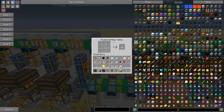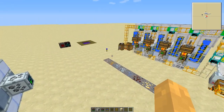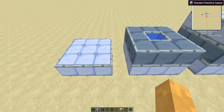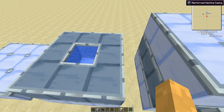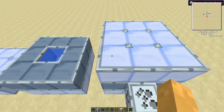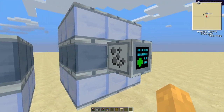And other crafting tables too. The industrial grinder is built like this — it's a three by three standard base. Then you have a hollow layer with eight reinforced machine casings with water in the middle. Then another layer of standard machine casings, and the industrial grinder goes right there.